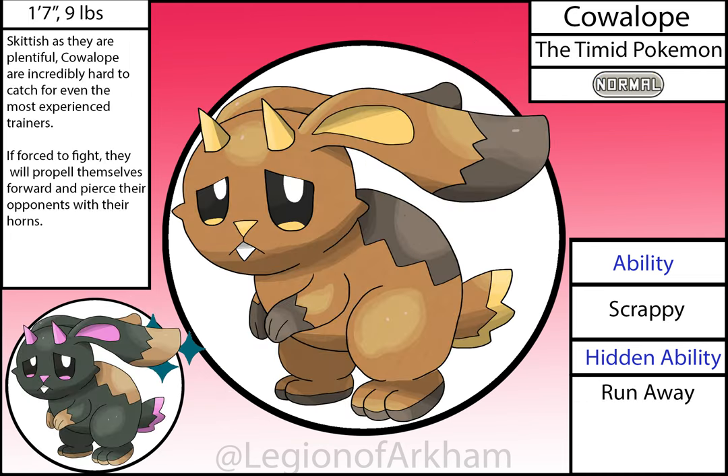Cowlope, the Timid Pokémon — the round-one Normal type. At the moment of writing this, it is the most unchanged design between versions. Only a few minor details changed outside of just better proportions and line work. I based this mon and its evolution on the Jackalope — which, for those unaware, is a mythical creature that's basically a rabbit with antelope antlers. Overall, this is just a very cute design. A little squishy friend.